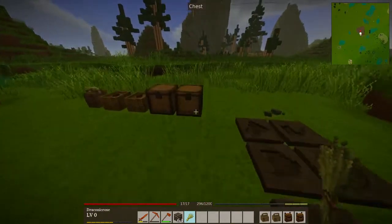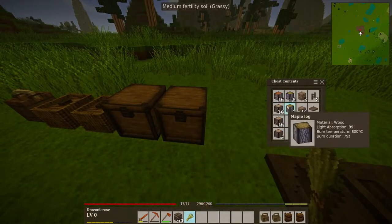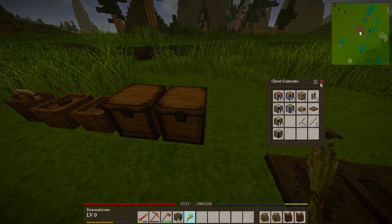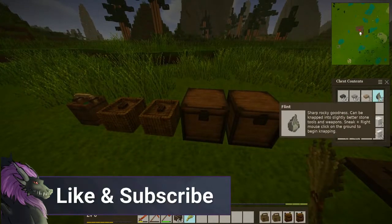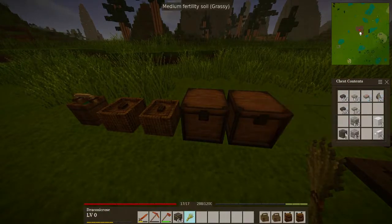Over here, this chest is for wooden content — logs and planks and stuff. This one is stone, including flint, because something sharp and rocky is still stone. So all my stone goes here.